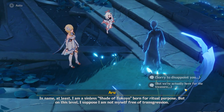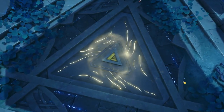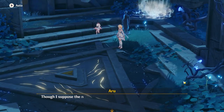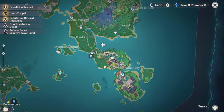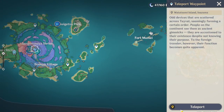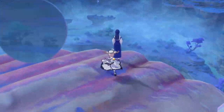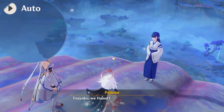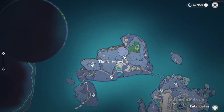But I still recommend you follow what I do right here, which is collect all the key sigils first, then systematically go through all the chests and achievements. Let's go back to Watatsumi Island and talk to Tsuyoko. Then we can finish the story quest, get our precious primogems, and then let's go finish some of the main world quests in Enkanomiya. Teleport back to the narrows where we first met Angel.